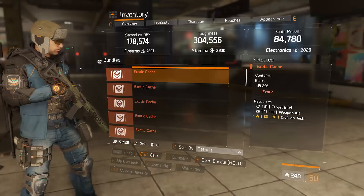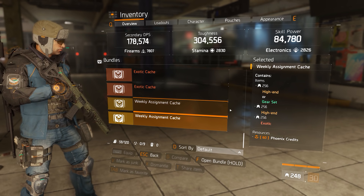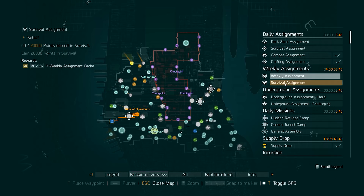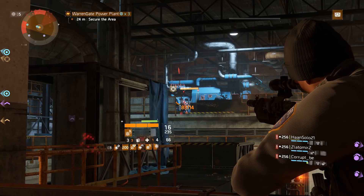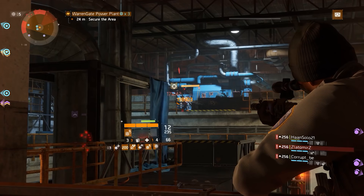If you don't have a decent group to farm these missions with, or if you already have all those caches on every character and want more, you can also do the weekly challenges, which give you caches with a guaranteed exotic item. You can only get two of those per week per character - that's potentially eight extra - though they do take considerably more time than the incursion exotic caches.